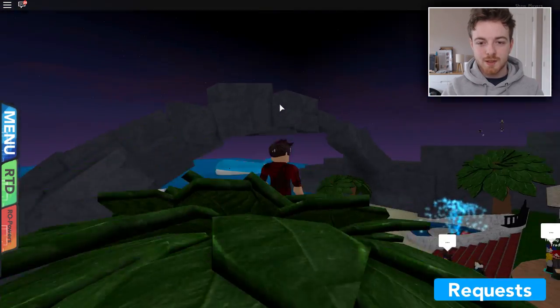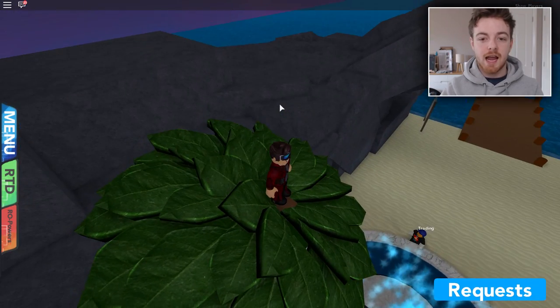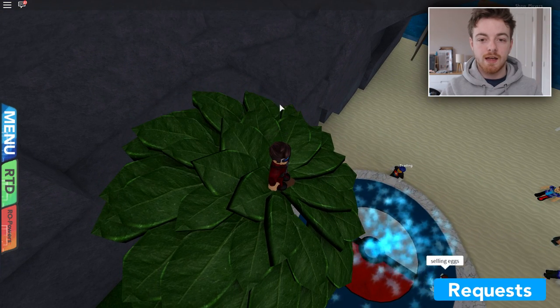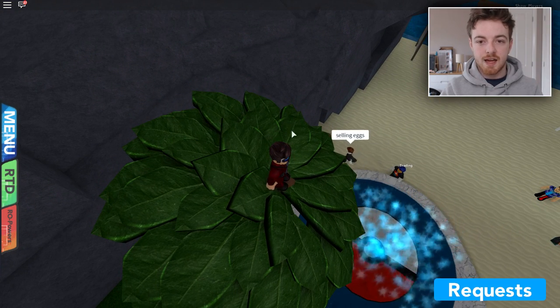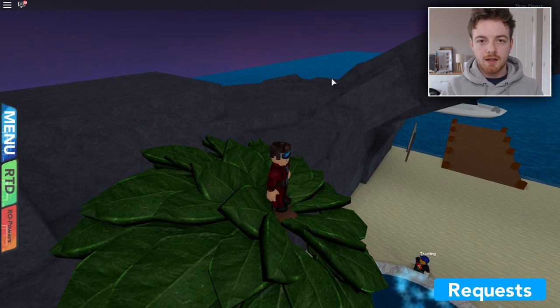So here I am on top of the palm tree. I know that's pretty cool, but there is even a better thing we can do. So once you're here guys, what we want to do is hold down shift to run, and we're going to aim towards this area right here where my mouse is going up and down. So let's try it.